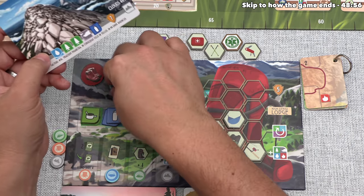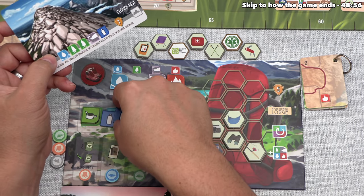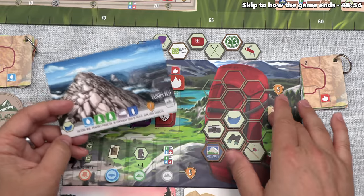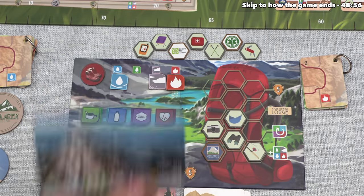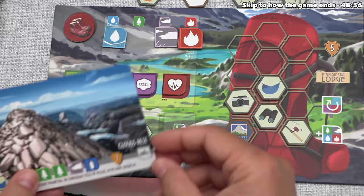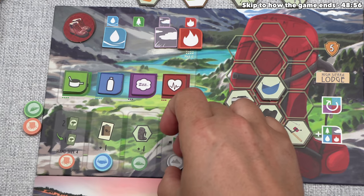This is going to cost us one water, two earth, one wind natural resource, as well as a bottle of water from our personal resources. That's pretty expensive, but I think it'll be worth it. Now we place the hammock into our backpack, and then we can gain seven points — we were at three, so that jumps us all the way up to ten.